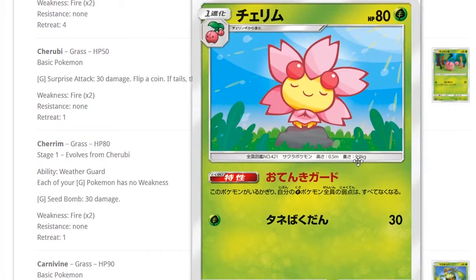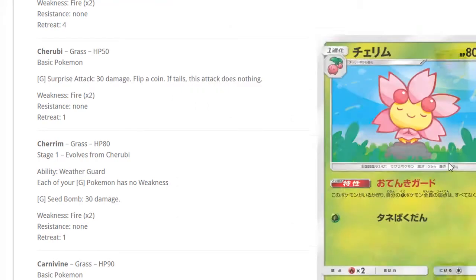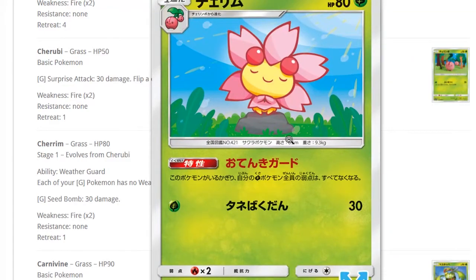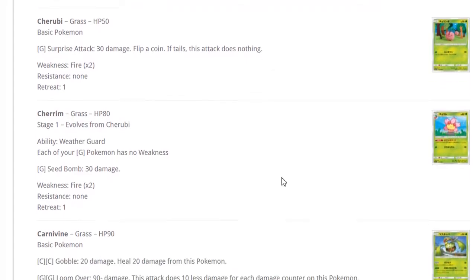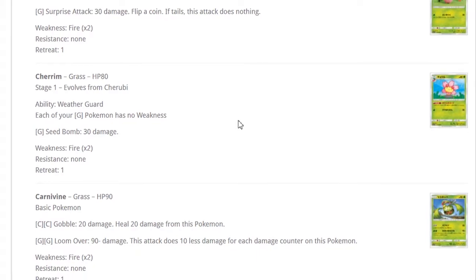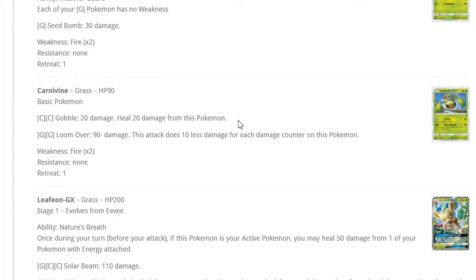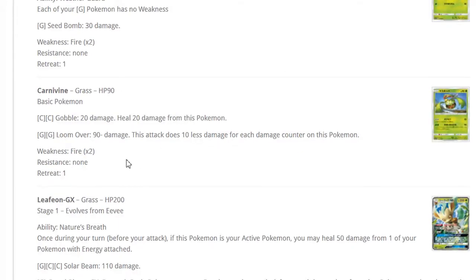Cheruby and Cherrim — I need to talk about this card. Look at how cute Cherrim is, it gives me life, it makes me feel at peace. It is pretty cool though: each of your grass Pokemon has no weakness. That could be useful if we get even more fire decks than just Volcanion.